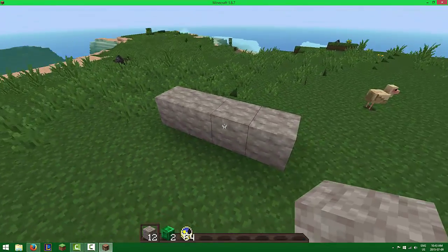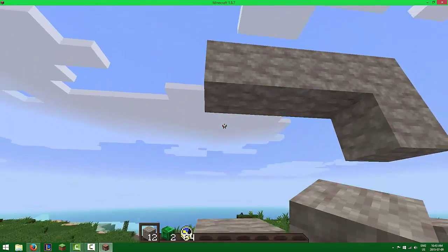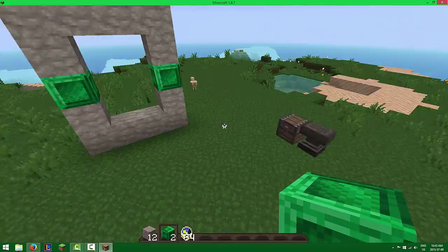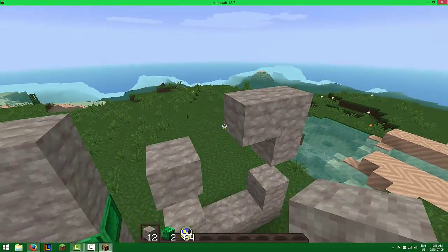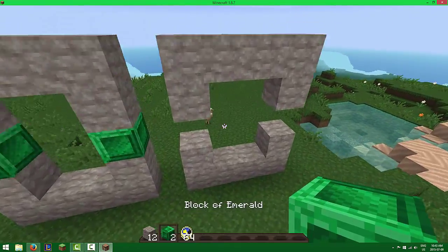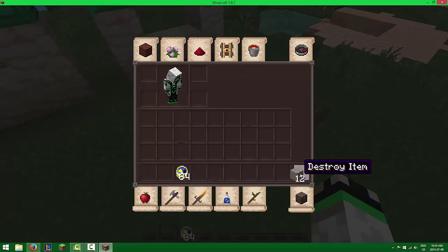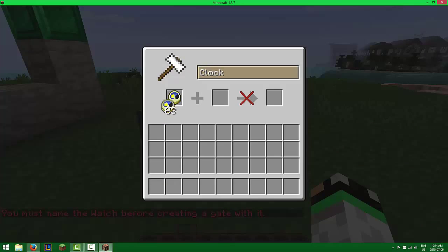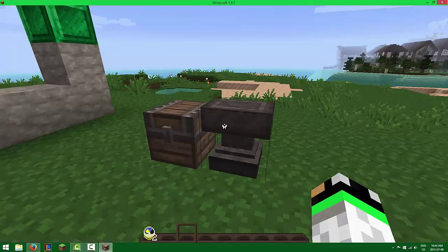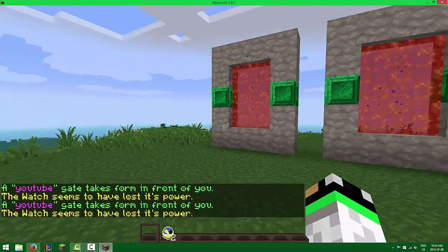Let's go to the YouTube world and build our portals. What you're going to need for one portal is two clocks, 24 stone, and four emerald blocks. We're going to build it like that and do this — that's your standard portal. Now all we need is to place the two clocks and name them whatever you want — the name does not matter at all.